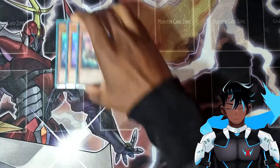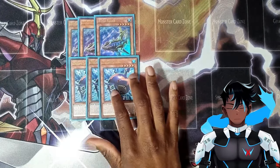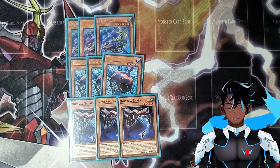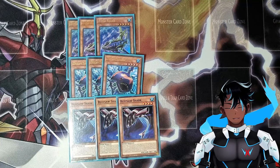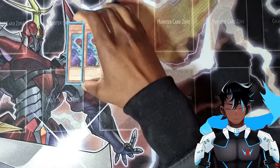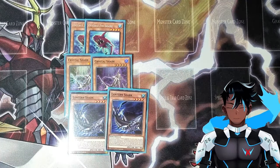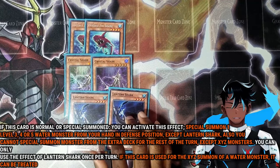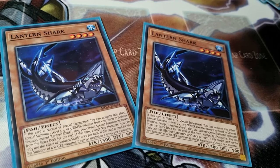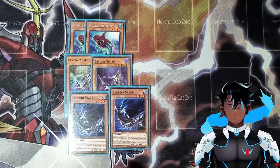To start, we run three copies of Abyss Shark — great for whenever we have other water monsters on the field. Three copies of Dream Shark and three Buzzsaw Sharks. These three are our key players in this deck because they can be summoned off of each other and just allow you to extend a lot. We keep them at three each because we want to be seeing them to make our plays.